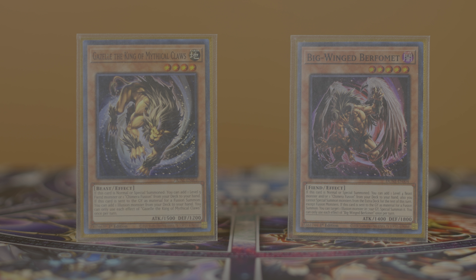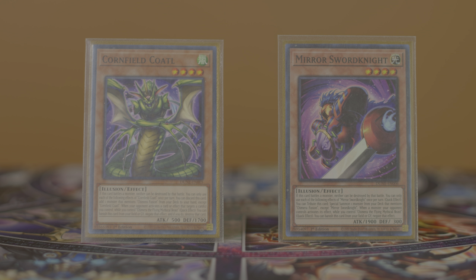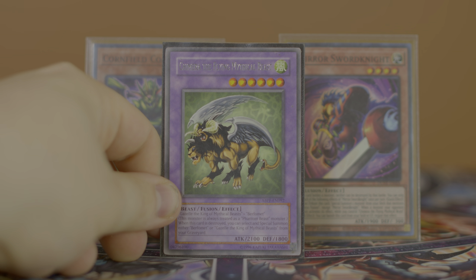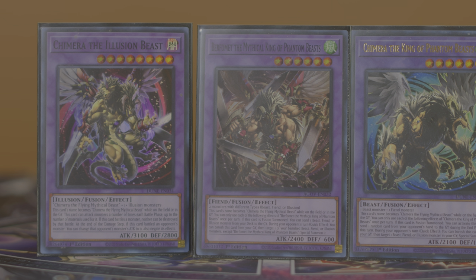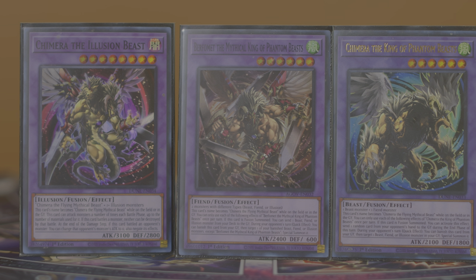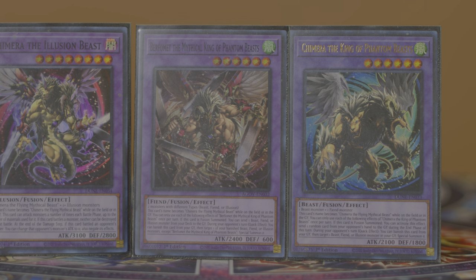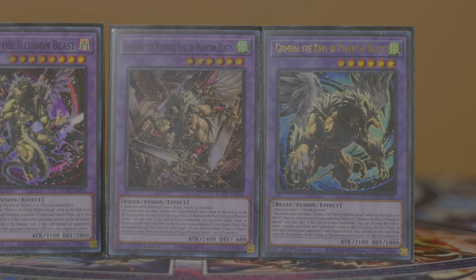Both Gazelle and Burfomet's secondary fuse effects can be gained no matter which player's turn it is or what fusion spell they are used with. There are some particular corner cases with stuff like Super Polymerization that can make a massive difference in tempo. These next two monsters have secondary graveyard and on-field effects that allow them to do things if Chimera the Flying Mythical Beast is on field — yes, the vanilla monster that three of your fusion monsters have effects to get treated as.